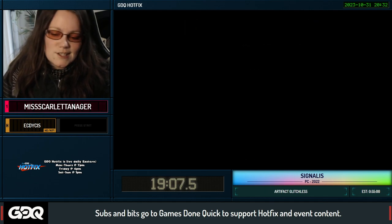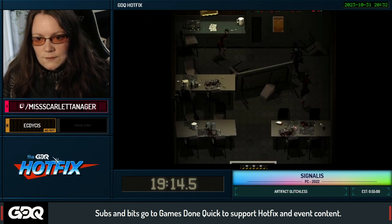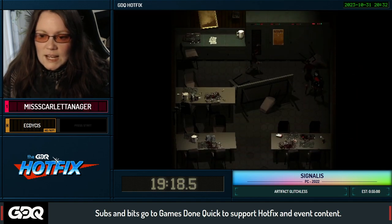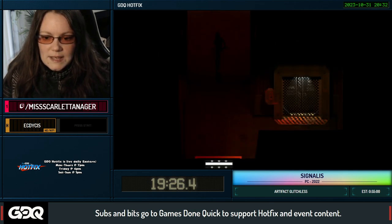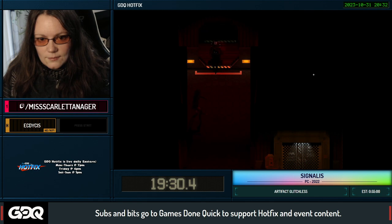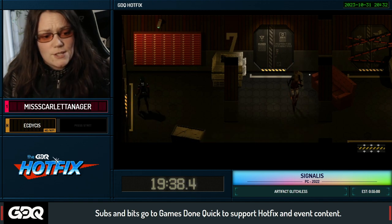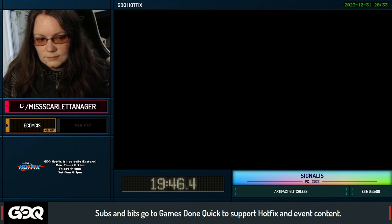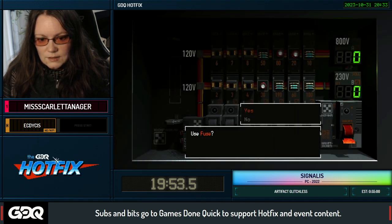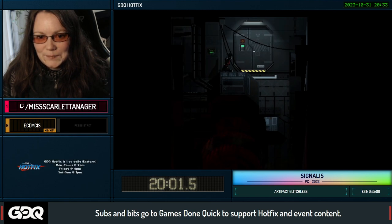The point of right now is we're trying to restore the power because the elevators aren't working. Thankfully the fuse we need is right here — if you time that correctly you can both grab the item and push the enemy away so you don't take damage, though you pretty much always take damage coming out because it's just too tight a squeeze. Now we're going to go all the way back to the top where we started this chapter to turn the power back on. The code is two four six seven — powers restored.